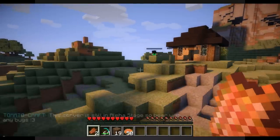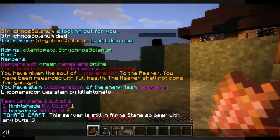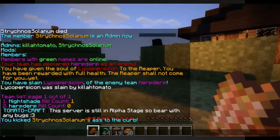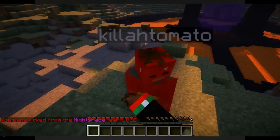Say Strychnose screwed up real bad and is no longer part of Nightshade. As an admin I can do LT kick Strychnose Solanum — remember to always use the tab key to fill out the rest of the name. Boom, we kicked him. As you can see: 'You were kicked from Nightshade team. Lolz.' Because the server just laughs at you.